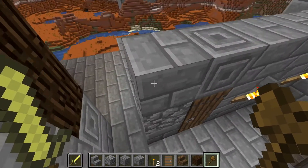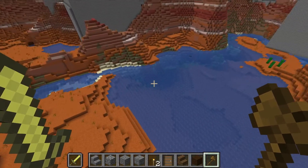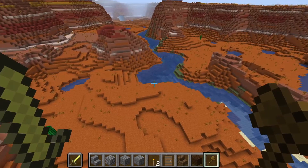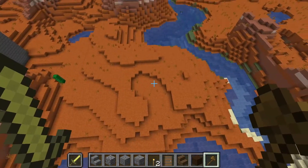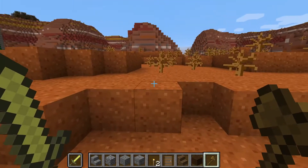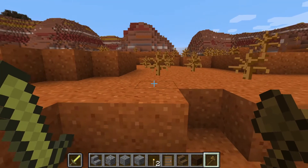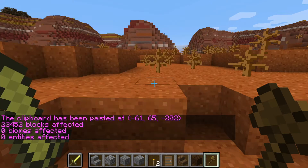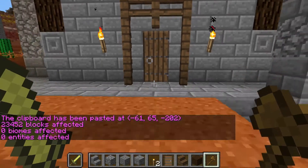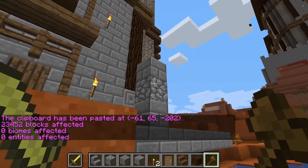So let's say we come down here and I want it to be here. I'll go //paste and enter — and there we are, it spawns right here. As I said, it will copy that part of the wall because it was in the zone.